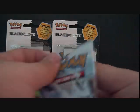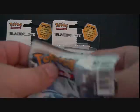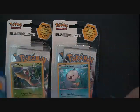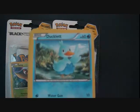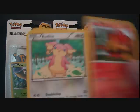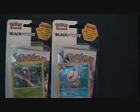All right, the pack — which you all care about. Let's go with this one. The Reshiram pack. So in this pack we got a Blitzle, Ducklett, Potion, Klink, Pansear, Audino. I want a Scraggy. Maractus and Energy Retrieval. I really want a Scraggy.